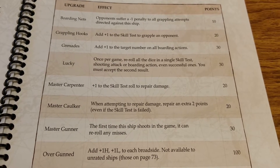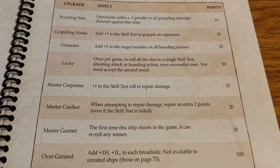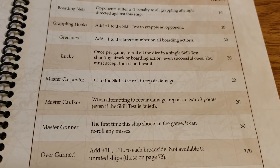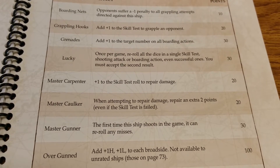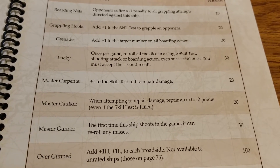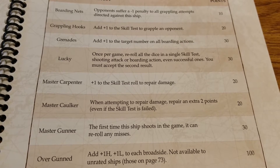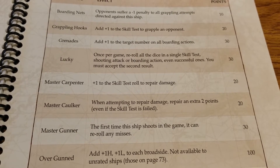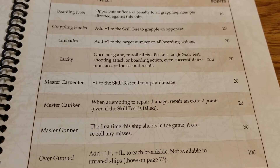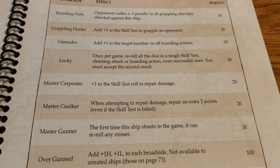Master Caulker is another 20-pointer. When attempting to repair damage, repair an extra two hull points even if the skill test has failed — put a star next to this one, it's awesome. If you're going all out on defense, repair, and longevity, and you can afford both the Carpenter and the Caulker on a bigger ship, that's pretty damn great. The Carpenter makes it more likely you'll repair damage, and the Caulker gets you extra points back even if you fail. The longer you stay alive and avoid striking the colors, the better.